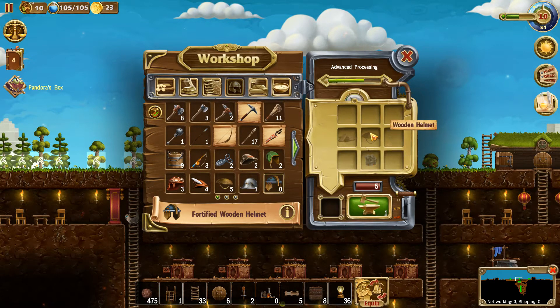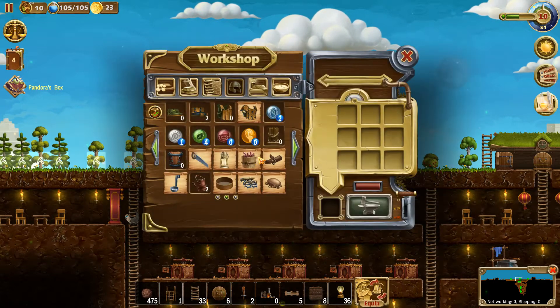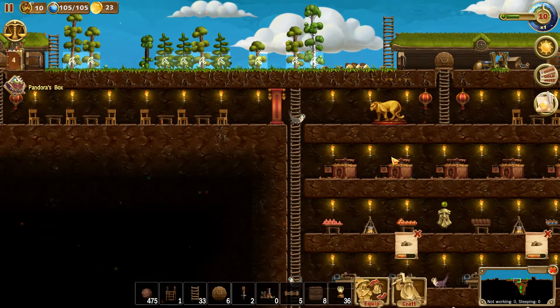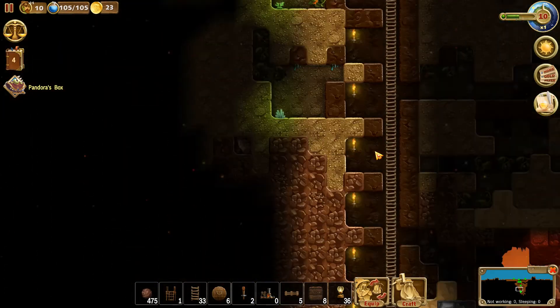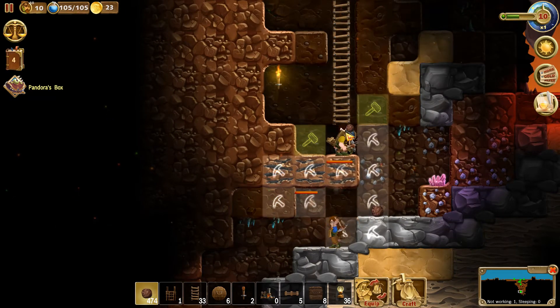We will start coming up against more nasty monsters soon. Let me have a look at helmets — to make more of these I need planks and iron, which is great. I just need to check how many more I need. One, two, three, four — so I need four more of those. Let's get them done and then I don't need to worry about helmets anymore for a while. Then I'll do shoes and try to do armor as well — look at those helmets, don't they look cool!